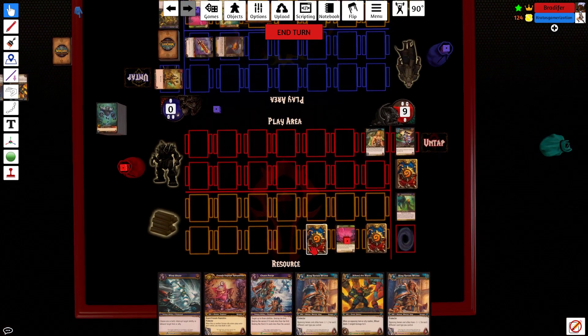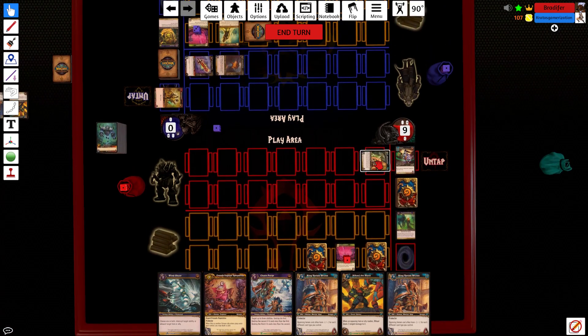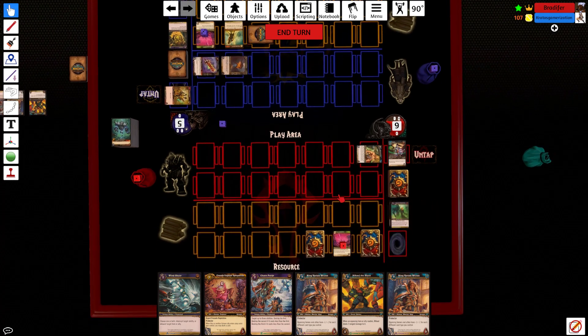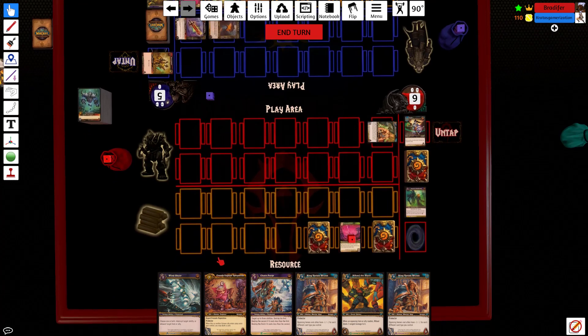Before we do anything let's see what our opponent's up to. I'm going to swing four or five at you. He just takes the five. All right, so we are in a race — my opponent took out my best card and my healing card.